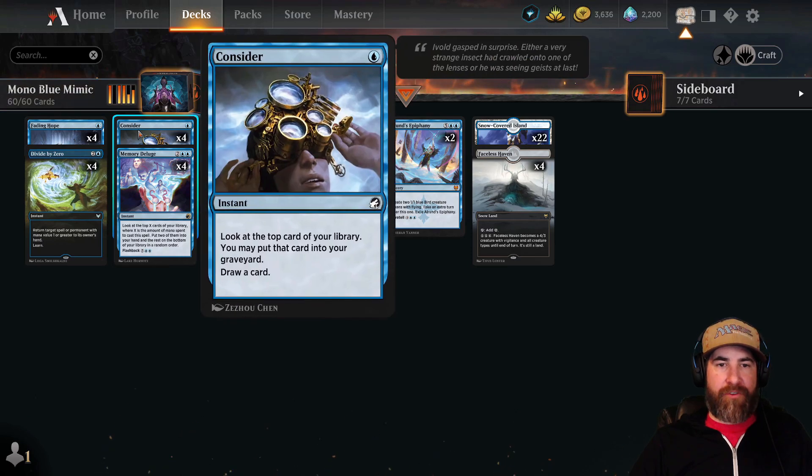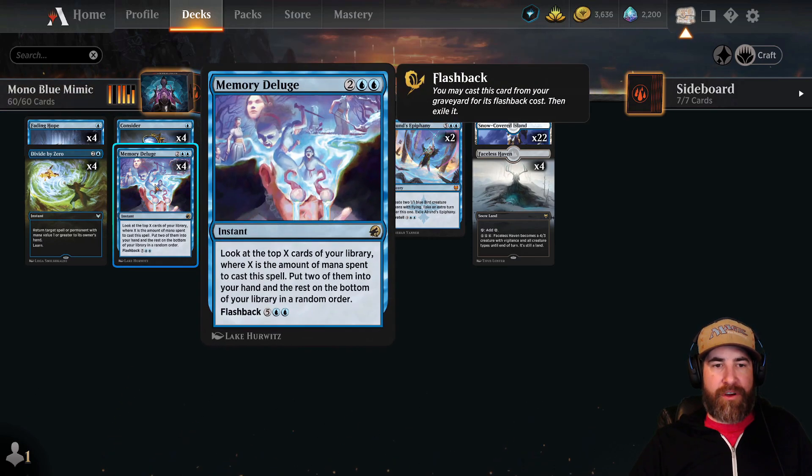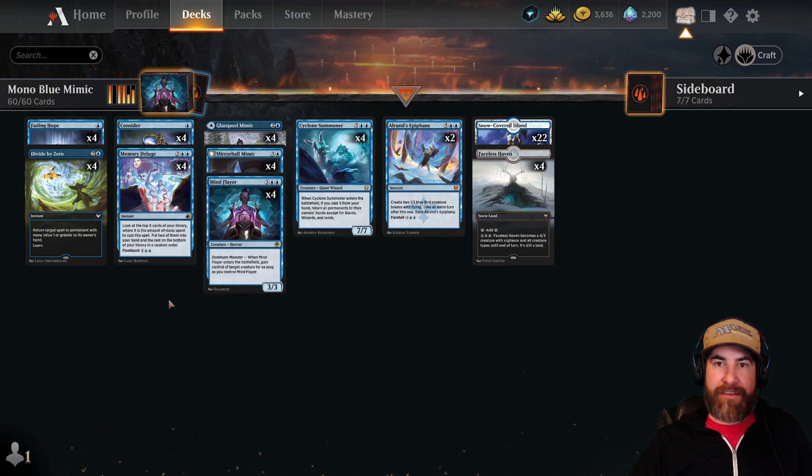Then we have our draw package. We have four copies of Consider and four copies of Memory Deluge — probably one of the best draw cards in the game at the moment in my opinion.